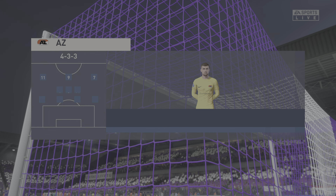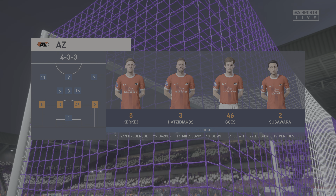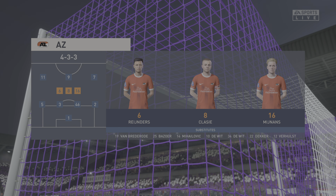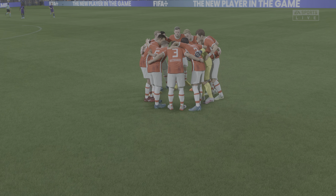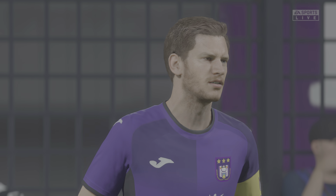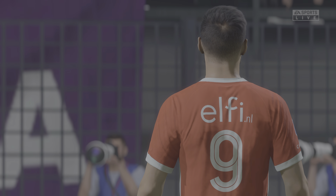This is the line-up for the visitors today. Well, it's a 4-3-3 with two out-and-out wingers. But they do vary their movement — they give width, but they also make diagonal runs infield when the ball's on the opposite flank. Their performances will be key today.